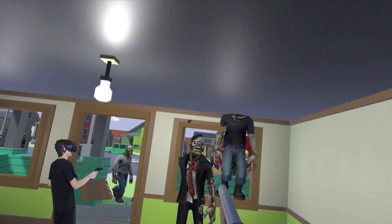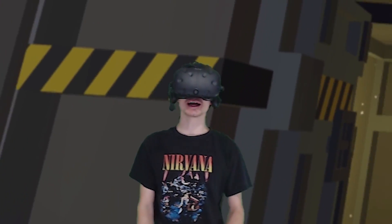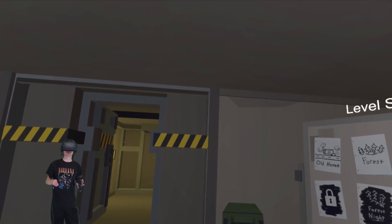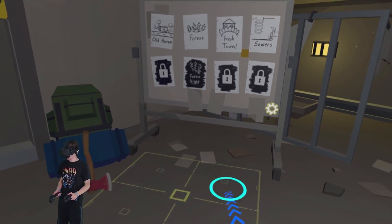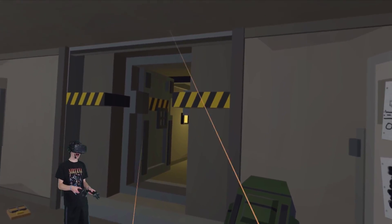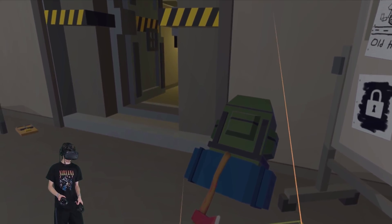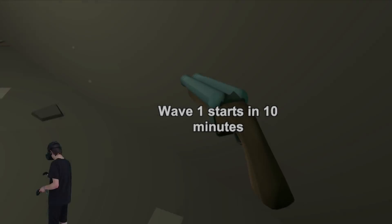Our front barricade is broken — they have breached our base! Oh, big guy, big guy! Hey, how's it going guys? Spy here, and welcome back to another episode of Undead Development. It's been a while since we played this game, but there have been quite a few new updates, and today we are checking out the sewer map as well as building some new custom weapons. I'm thinking melee weapons — something with a lot of swinging force.